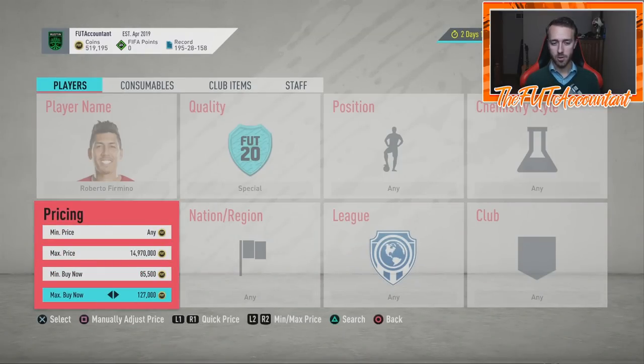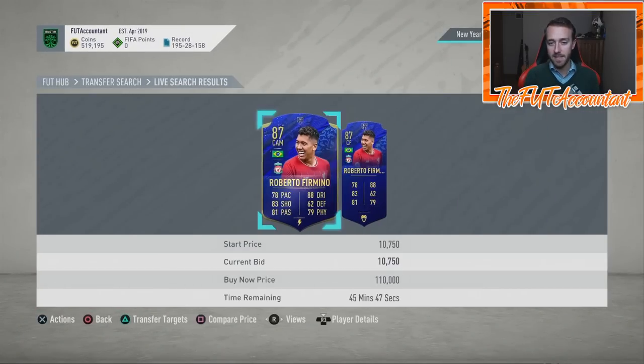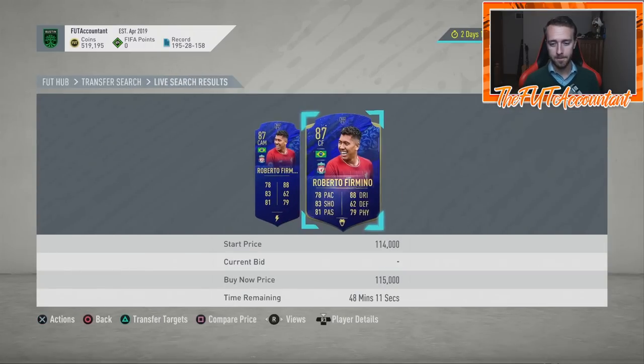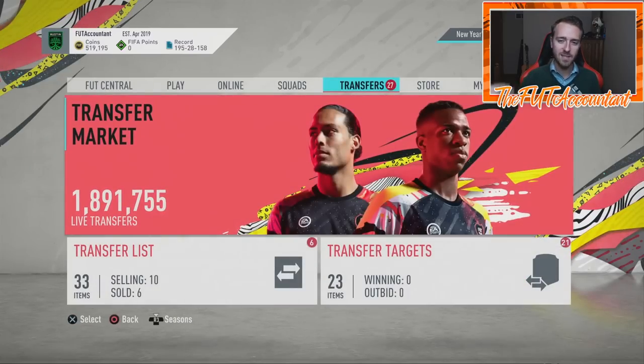As we head out of Future Stars and toward winter upgrades, Roberto Firmino is another perfect example — his hero card is 200k and should get upgraded, so his price jumped 10-15-20k today. If you bought into that, take the coins to be safe as panic selling comes later this week. Wait until we see what the team comes out with before investing more.